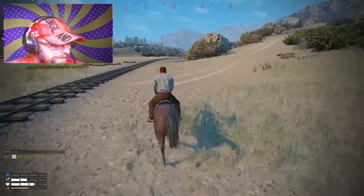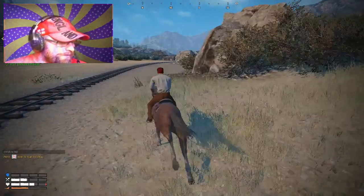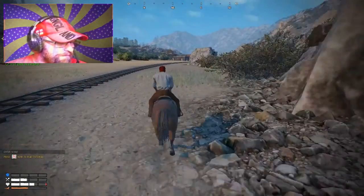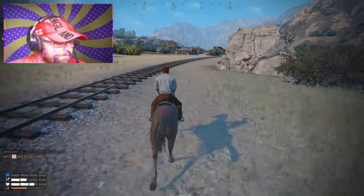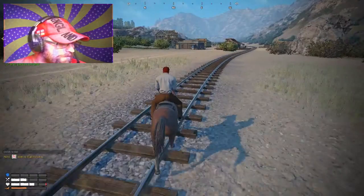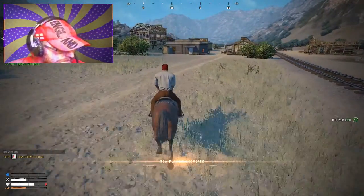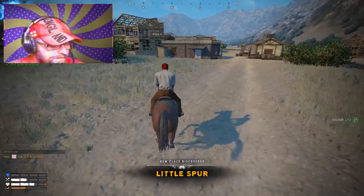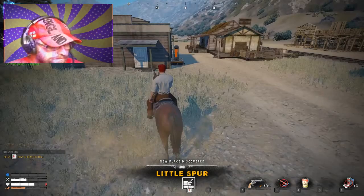Some might say the horse isn't real — like it might be a robotic horse. But it does create horse poo, so. Looks like I'm coming to a building, or a settlement up here. Maybe I'm getting hurt or injured or need to eat, because I'm noticing there's a little bit of red appearing on my bar. So I'm in a place called Little Spur.